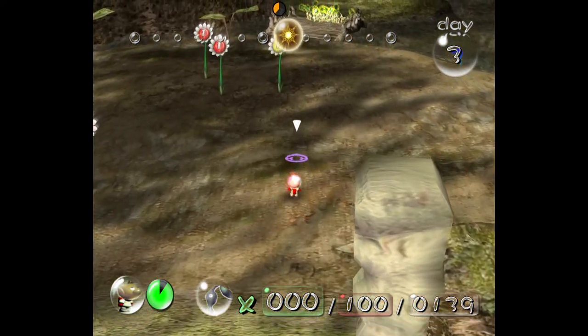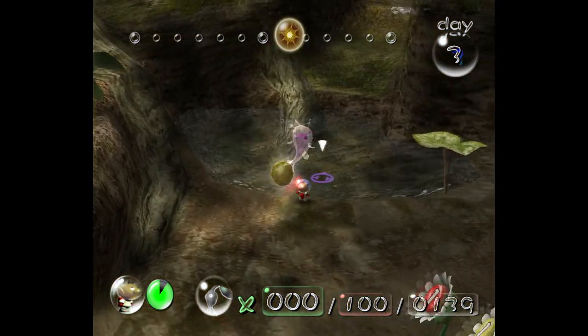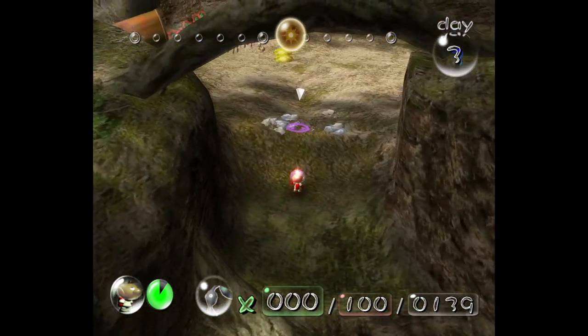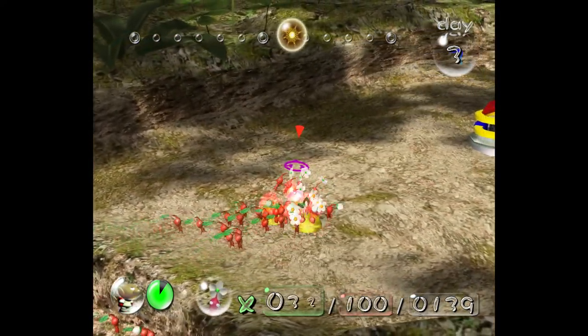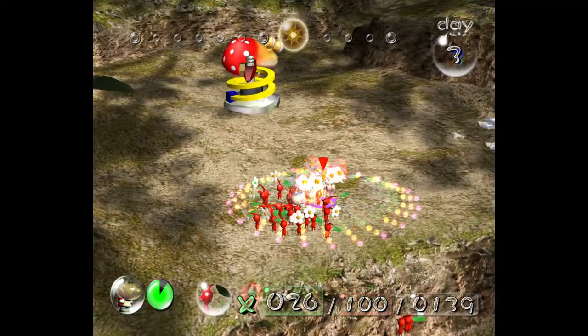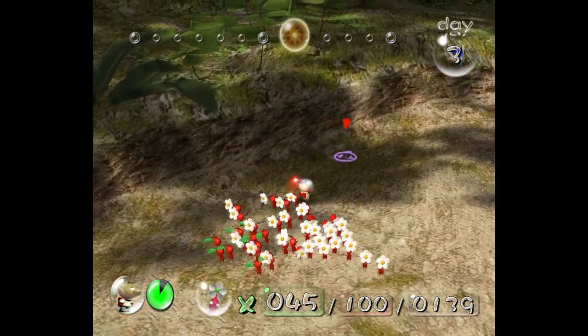The yellow Pikmin have finished working on that bridge, so now we can go over to that little area, where we will find literally nothing. Because we cannot do anything — we need another bridge built, but we need to cross water for that. And Pikmin and water do not mix — they will drown. They are not good swimmers. Those two Pikmin want to join the squad so desperately, but they cannot, because they have not climbed the cliff.